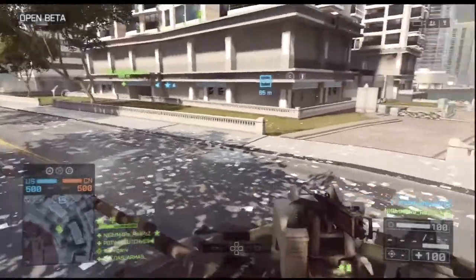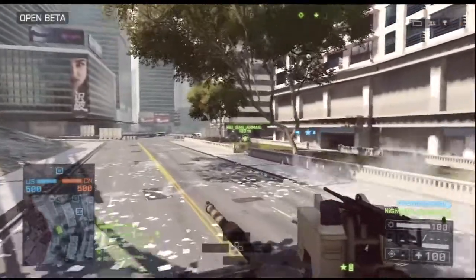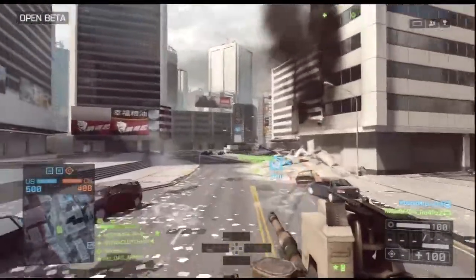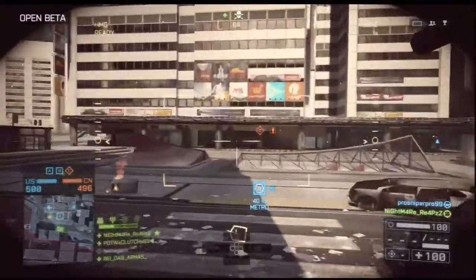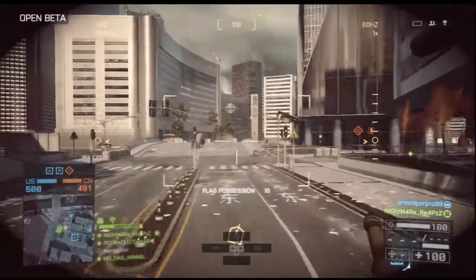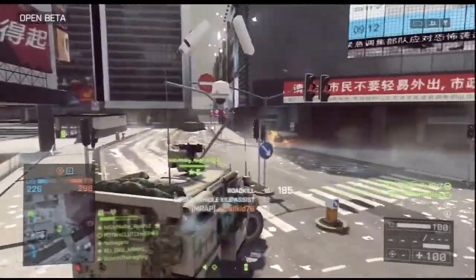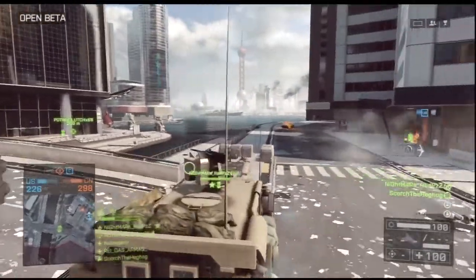Last but not least, vehicles. I got to drive the jeeps and tanks but couldn't get into a helicopter — everyone kept grabbing them before me. They changed the vehicle controls: in Battlefield 3 you used R2 or the right bumper for throttle, but now you use the left analog stick to move forward, back, and turn. It's a little funky at first but actually easier to use.